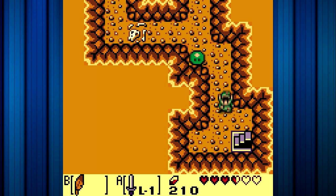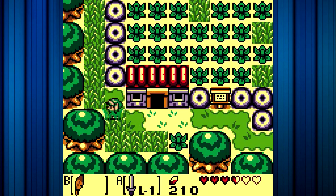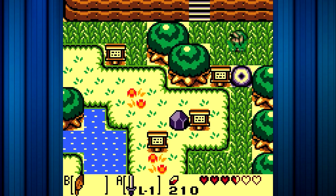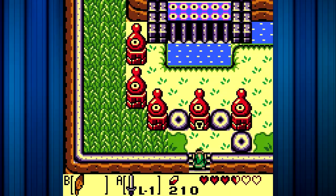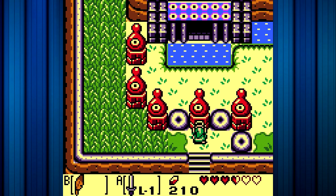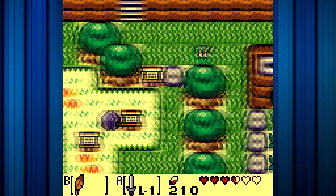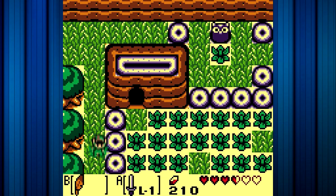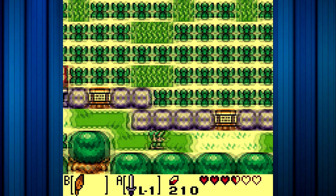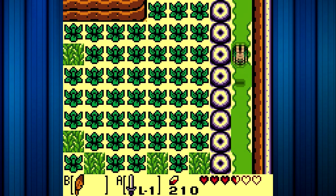Now we only have two things that we really need to do this episode. We need to head back to where the keyhole is and place the key into that keyhole. And then we need to actually find our way around to where this area is. That's also pretty straightforward and simple. All we have to do is go this way and head back downwards, because we just need to go back to that one lake that we passed on our way to the castle.